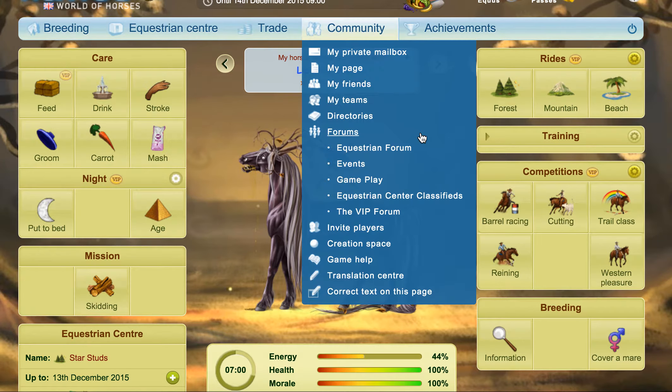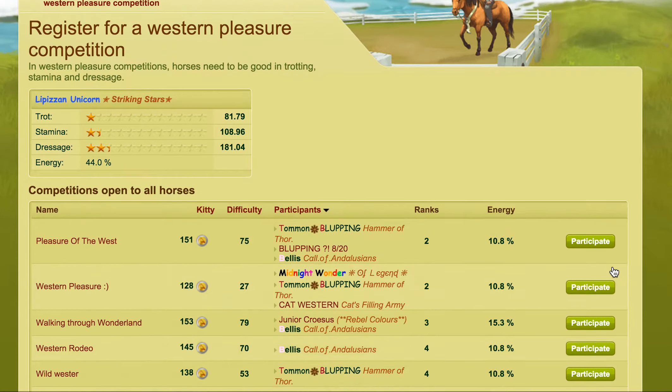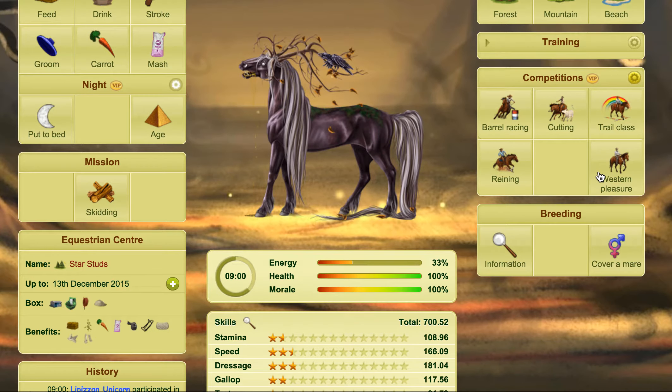The regular competitions is when you go to enter, you have to pick a race, you have to click participate and it's all very time consuming. But with auto comping all you have to do is click enable and the little cogwheel will be white in the middle. Then you click on it and it participates you automatically.